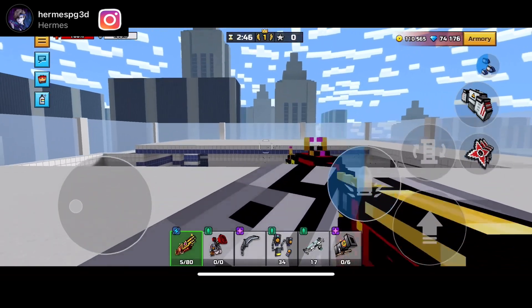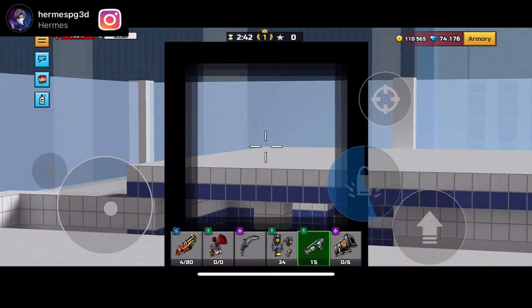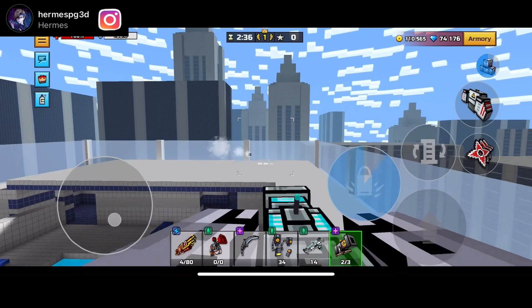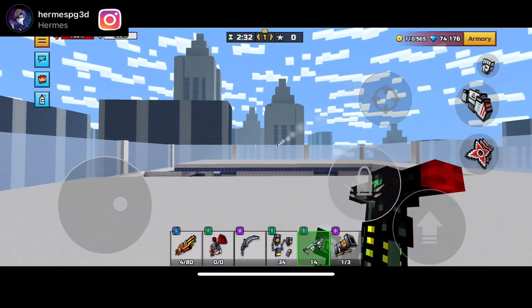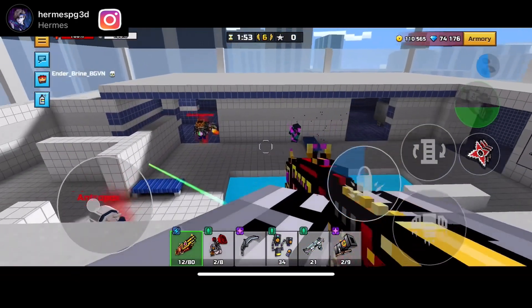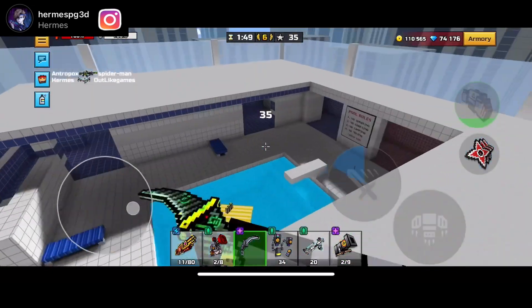If you guys want my honest opinions on what weapons you guys should unlock, I would probably say unlocking laser bow first is definitely a priority. By far, it's one of the best guns in the game, and the skin of it as well is pretty dope and pretty sick. As for the second weapon, I would probably say big buddy — like it's super good. I was literally getting one-shot kills with the big buddy, so that's pretty good.